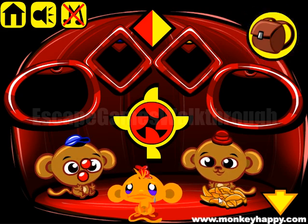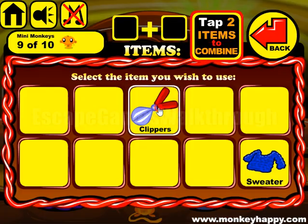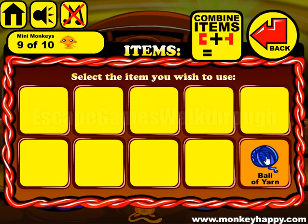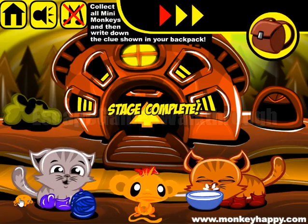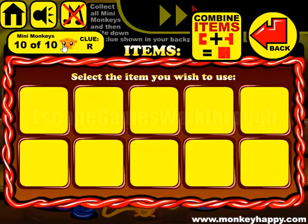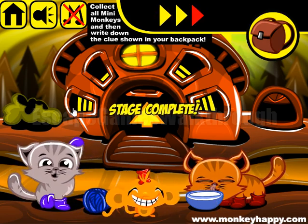So we can give the bananas to this monkey. Get the sweater and use the clippers to transform it into a ball of yarn. Now let's give it to this kitten to play. Here's the clue for the bonus stage. If this video helped you, please put likes, subscribe, and bye.